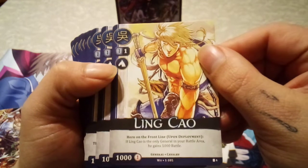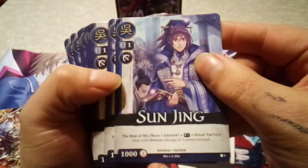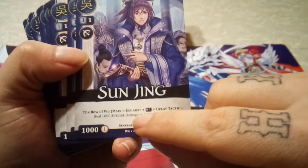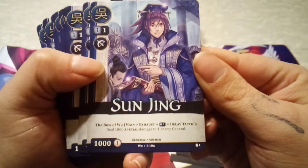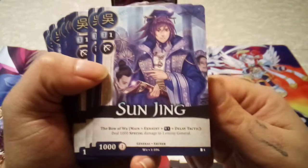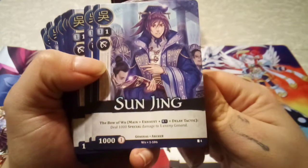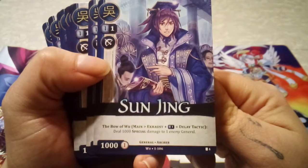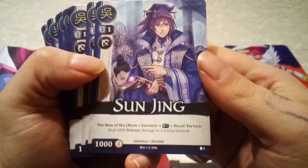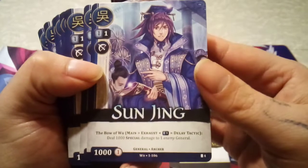Another Cavalry unit for two — Hero on the Front Line, another upon deployment ability. And another Archer unit for two. Abilities are fairly straightforward for card game players: the Bow of Wu — during your main step, exhaust this character and pay one resource of any color — usually face-down resources from your faction row — and that equals a Delay Tactic. It deals 100 special damage to one enemy general. I'm not entirely sure what Delay Tactic means exactly — I believe the rule book says it lasts until the end of your next turn, but I'll need to re-read it. The ability deals 1,000 damage to one enemy general.